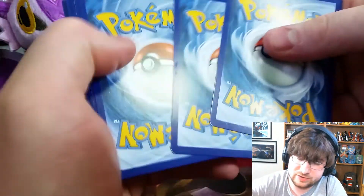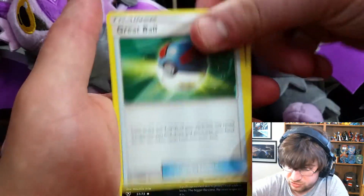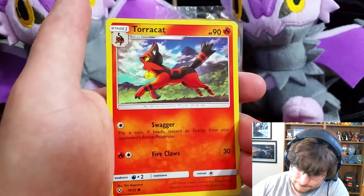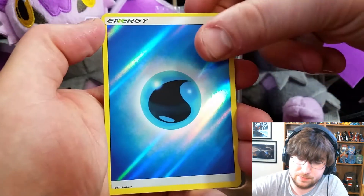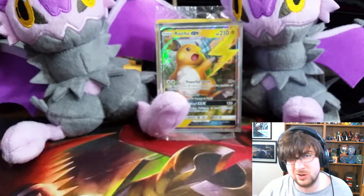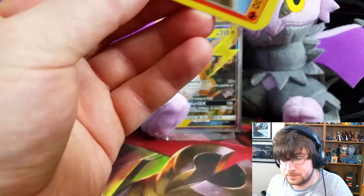I've got only two packs left but we're making pretty good progress. I've got about two minutes left and then my phone will die. We got a Hollow Water Energy — that is awesome. And then we got the Yveltal. That is a pretty good pack, if you ask me. I really like Yveltal, and I really like that he's keeping Oblivion Wing. It's our final pack, guys — I can slow down a little bit more. I'm kind of hoping for one more decent pull, but I've been pretty happy with this box all in all.